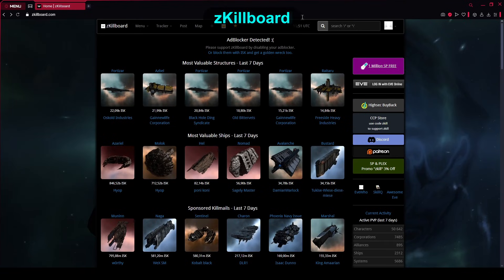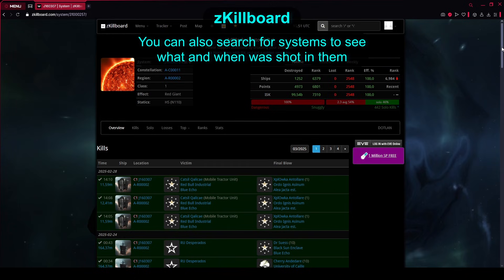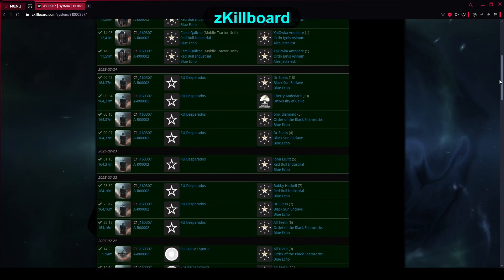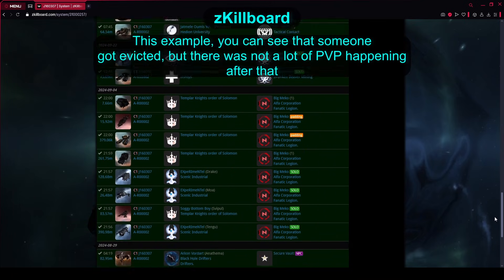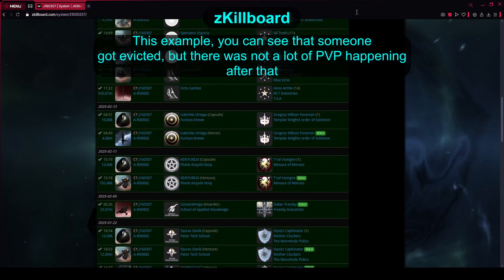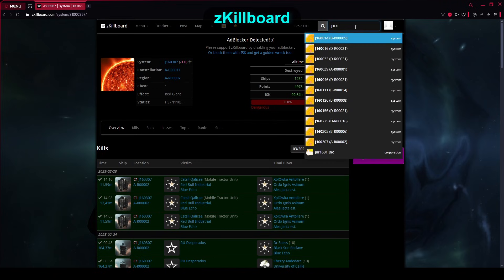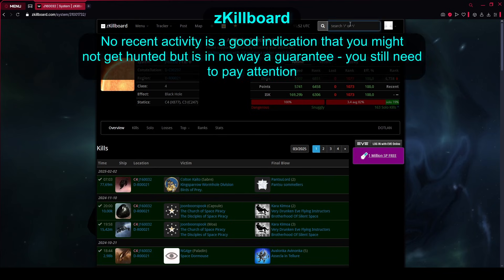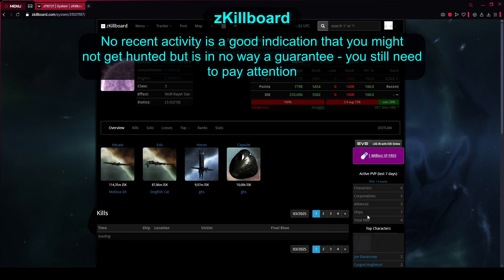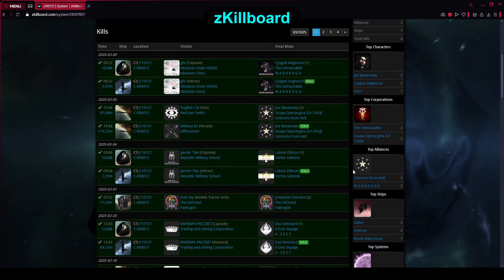This doesn't exhaust the uses of zKillboard though. You can also put system names into the search bar. It's not an end-all be-all security guarantee, but whenever I dive into wormholes, the first thing I do is check the Canfo stations — because if it's inhabited I don't want to overstay my welcome — and then I put the system name into zKillboard. If I see the same corporation hunting there over and over, or someone being taken down an hour before I entered, I know the risk of hunters waiting for me is very high. Having no activity doesn't guarantee no one is waiting, but it can be a good indication and will sometimes give you a big red flag before entering a wormhole.